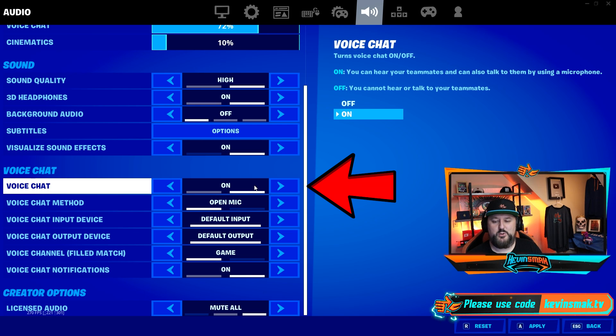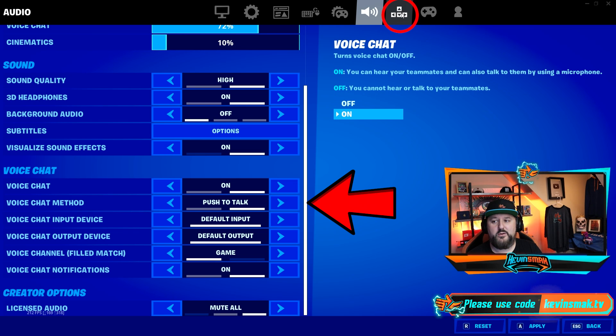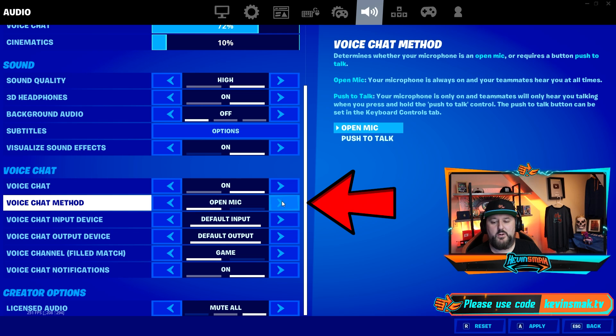Sometimes it's a little buggy and still works when it's off, but you want to make sure it's turned on. Then we have a voice chat method — we want to keep it on Open Mic. We have Push to Talk as well, but if it's not working we want to get it working first, then switch to push to talk. Push to talk means you have to hold that key down while you talk, which isn't very easy in Fortnite because it requires so much movement. The default key for that is T for talk, and you can click in to change that setting. Let's keep it on Open Mic.